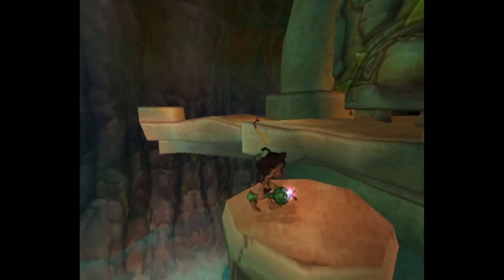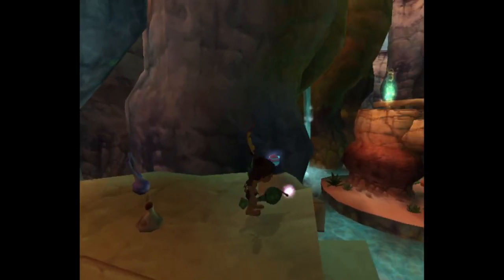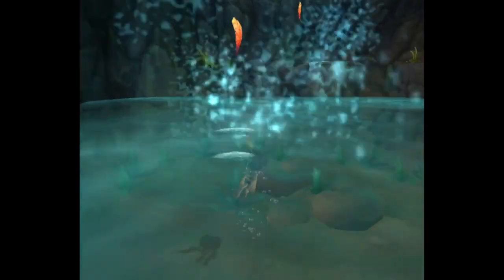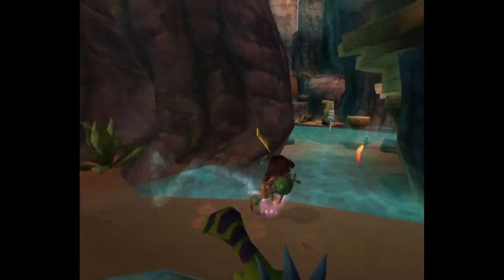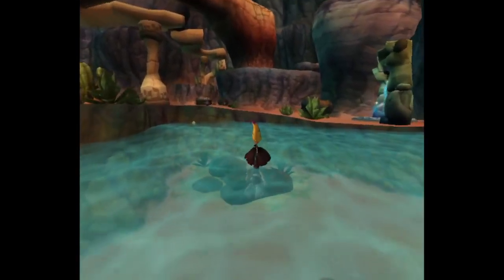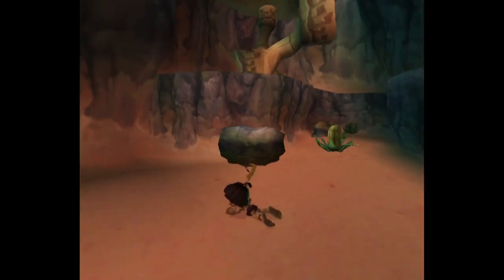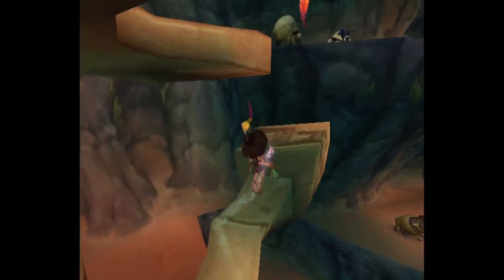This looks like another portal to send me back to the entrance. Is this the same thing I saw from where the Rhino and Emu were? Yep — back to the canyon entrance. Okay, we don't need to use that. What I do need is to get up there. Come here — I need to take this ram out of commission. This area has more rams than a Dodge dealership.